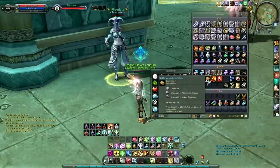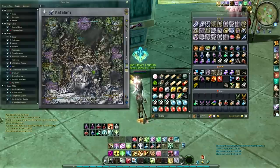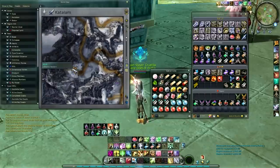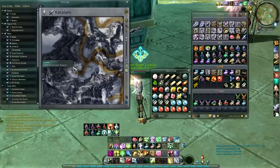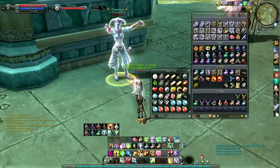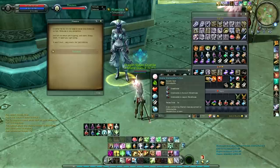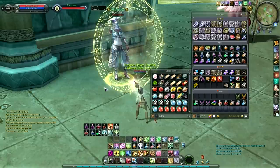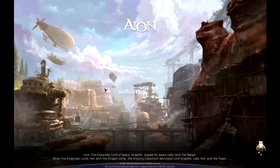I bought one of the bundles that you can buy at this spot down here, Cellius Pest Watch Post, from an NPC — the Asmodian one is called Isabelle. It cost around 70 Conqueror Marks. It's basically going to give me a random piece of armor or an accessory that's apparently eternal, but knowing my luck, there's a good chance I could get something really bad.